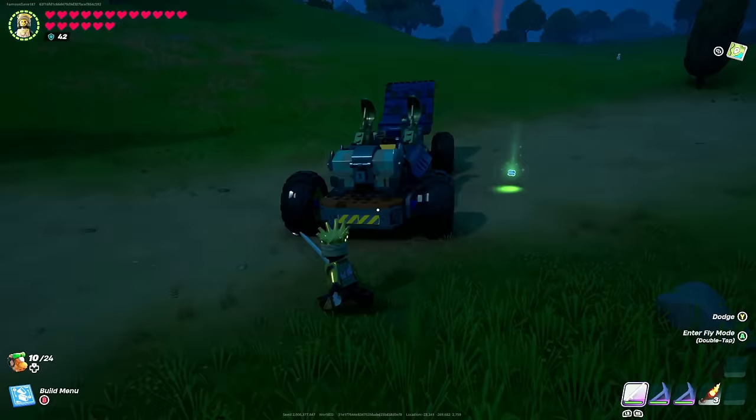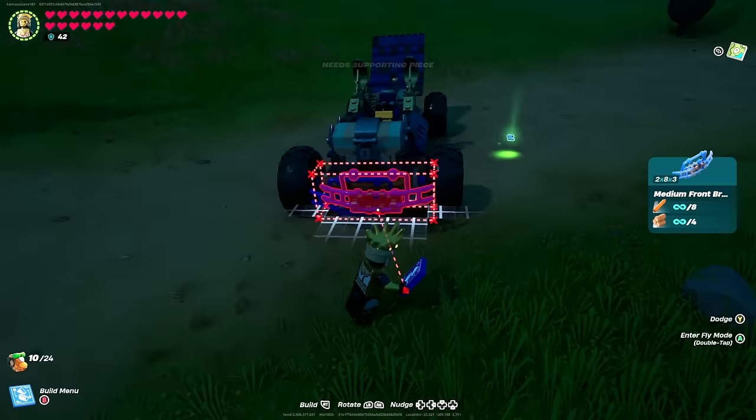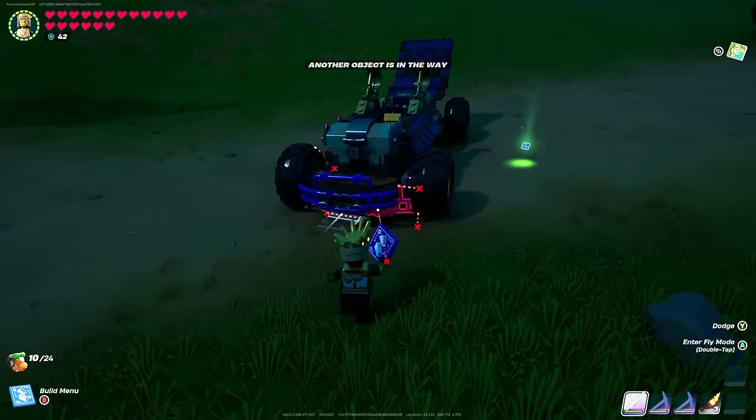Look at that thing — wow, that is a nice looking vehicle! Then to top this off we're going to go back to our car parts and make our way down to the guards. We're going to slap a guard right on the front. There we go — boom, now you're done. Check this thing out!